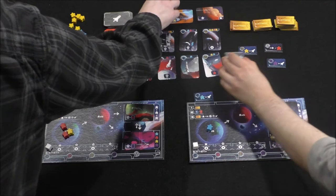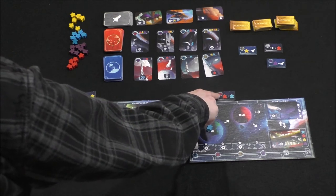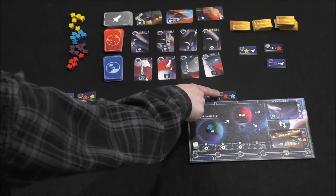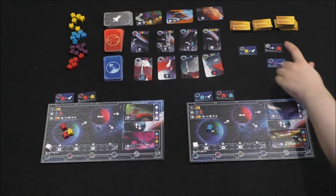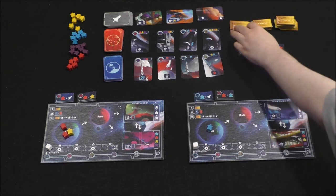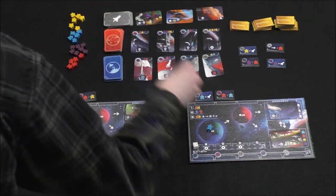A new tile comes out. I'll do this one — can I do the same color-match thing? These colors don't match; the symbol in the upper left is blue and red. There are no blues in the tile you already have, so you would not get the bonus, but you can take a red or a blue. The white symbol is not a wild — it's just white. So I'll just take a blue meeple. Earth can hold six meeples and Mars can hold five.